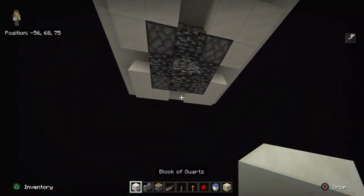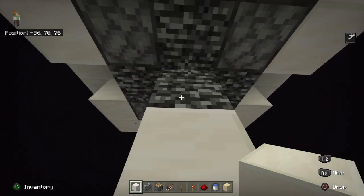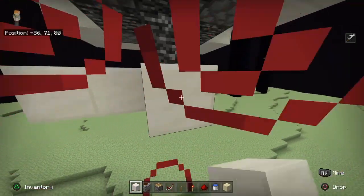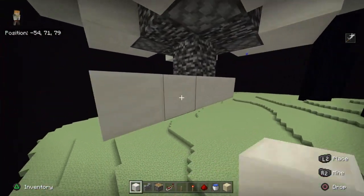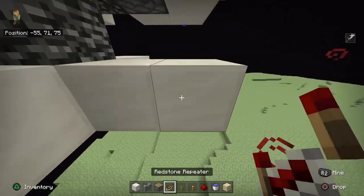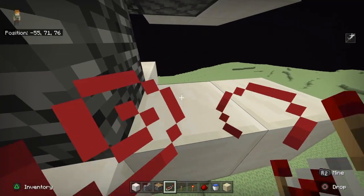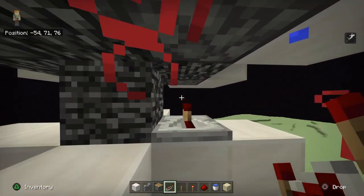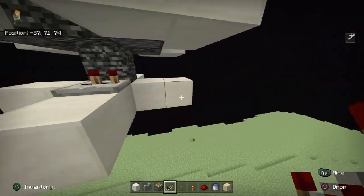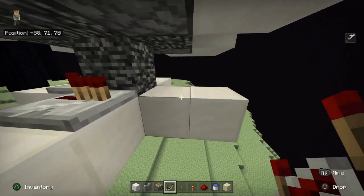Go beneath the bedrock and on the bottom bedrock place another block, then go two blocks on each side like this. We're gonna use repeaters — in total you need eight repeaters for this farm. Go on the block close to the bedrock, place a repeater going that way and make it two ticks. Then go on the other side going that way, so it forms a circle of repeaters.